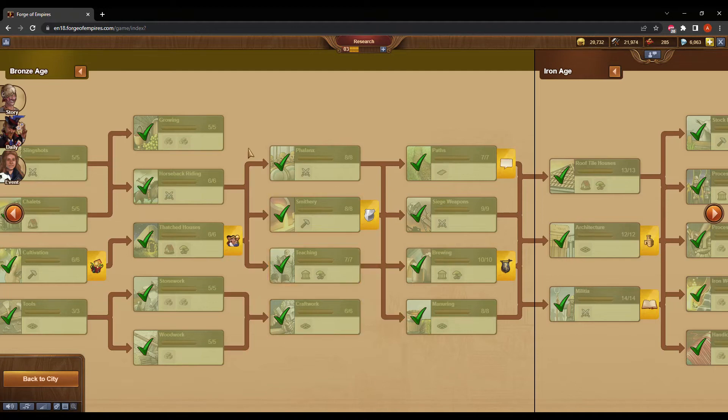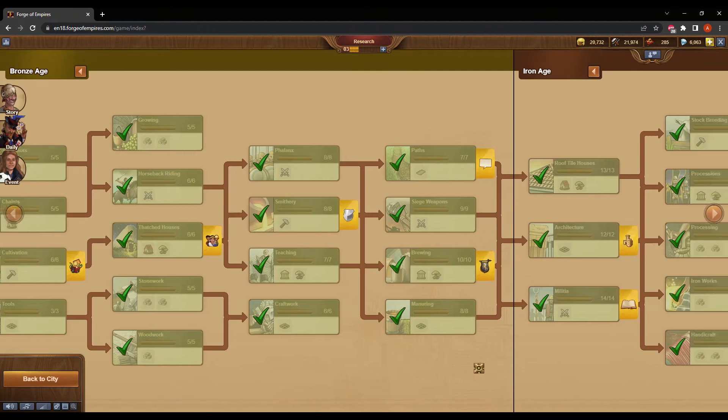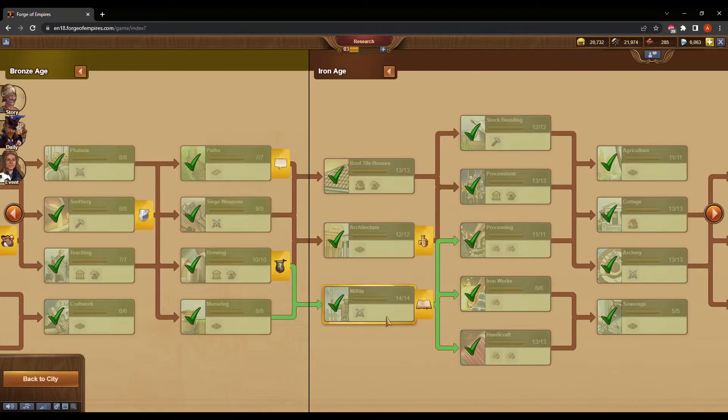As you'll see looking at the Bronze Age tech tree, the social bar becomes available once you've researched thatched houses. So as soon as I got to that stage, I started adding friends right away — not only for the aid and coins from aiding back, but also to set myself up for when I was finally able to contribute to great buildings. As a result of this preparation, I was actually able to get all the prints necessary for the Arc something like 30 hours after I reached the Iron Age.